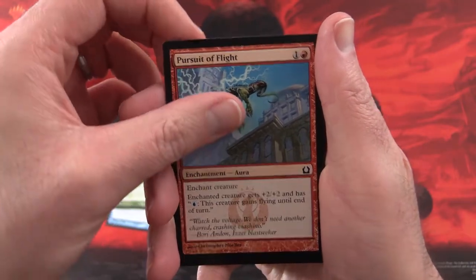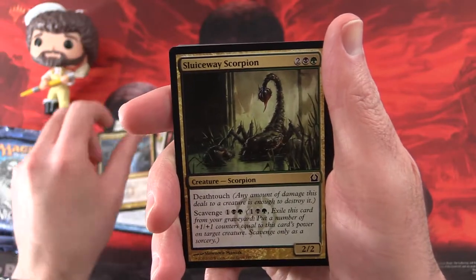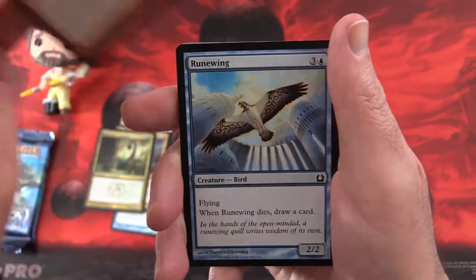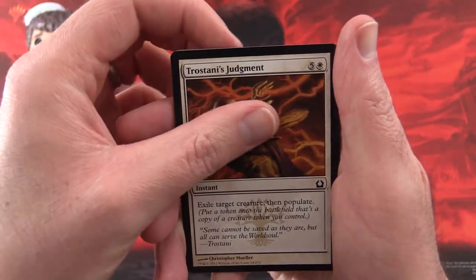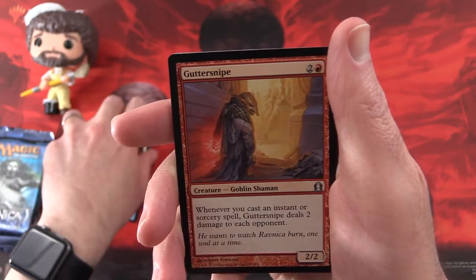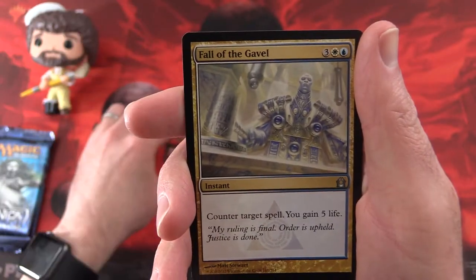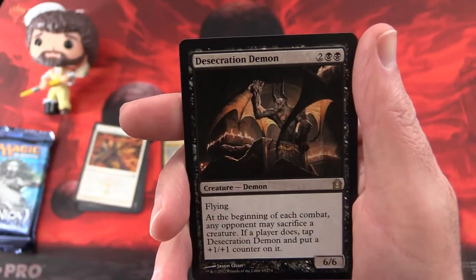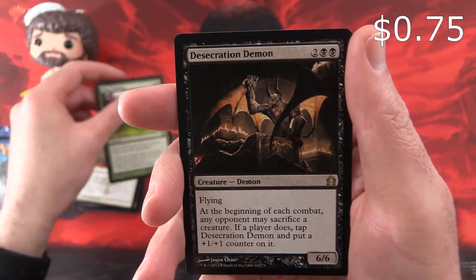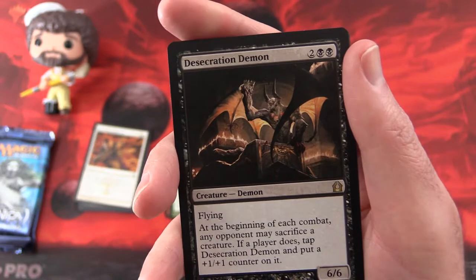Pack one commons: Dispel, Horncaller's Chant, Pursuit of Flight, Trained Caracal, Essence Backlash, Sluiceway Scorpion, Tenement Crasher, Runewing, Perilous Shadow, Trostani's Judgment. For the uncommons we have Gutter Snipe — Goblin Shaman, look at that guy — Fall of the Gavel, Slime Moulding. And the rare is Desecration Demon.